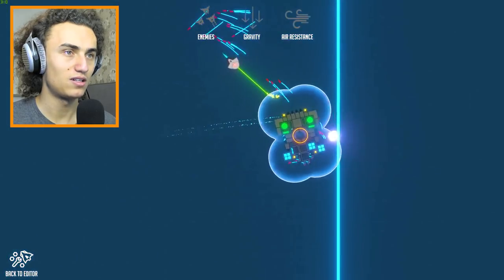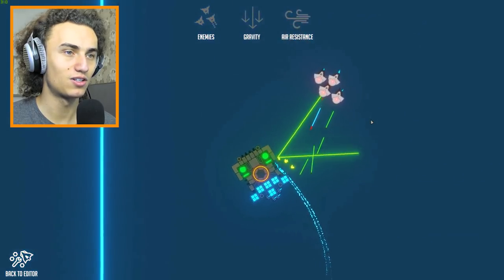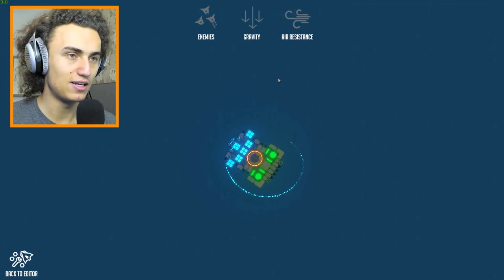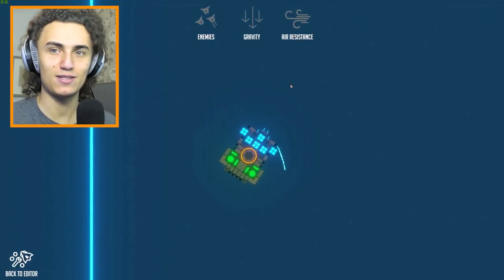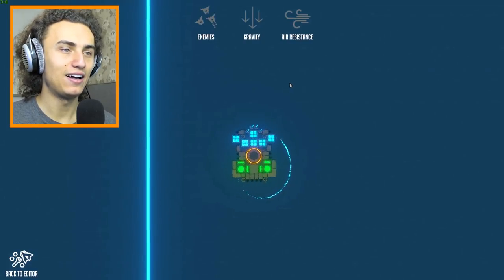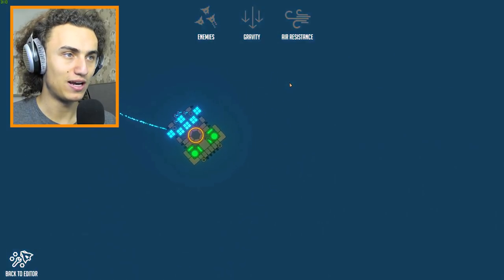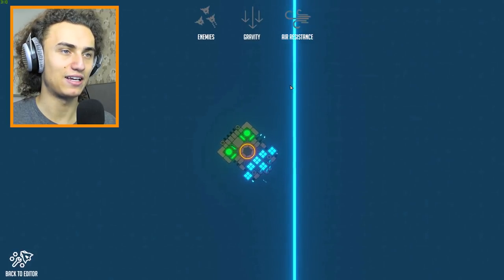Let's turn the enemies off, turn gravity off and air resistance off — but this is what it would be like to be in space. All of a sudden it's much harder to control yourself. Let's say we just spin like crazy and we have to stop the spinning — that's pretty good, right? That's great. So if we're in space and spinning really hard, we now have something to stop the spinning. There you go, stop the spinning fully.